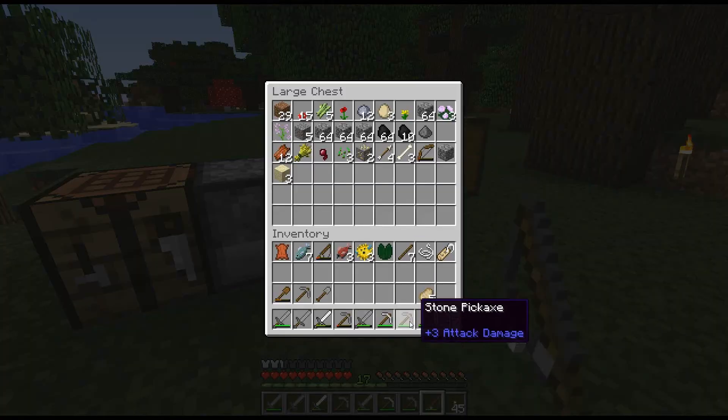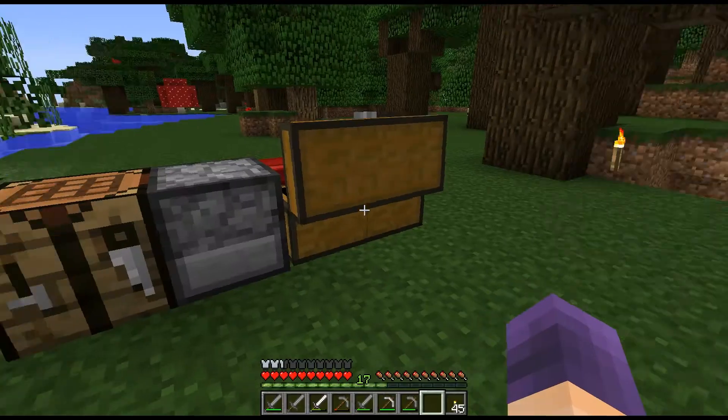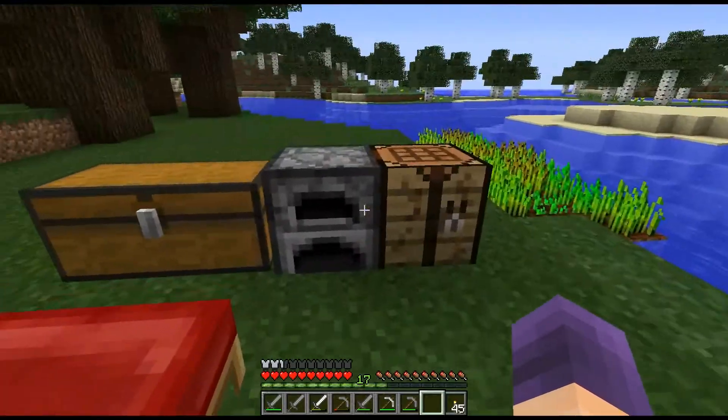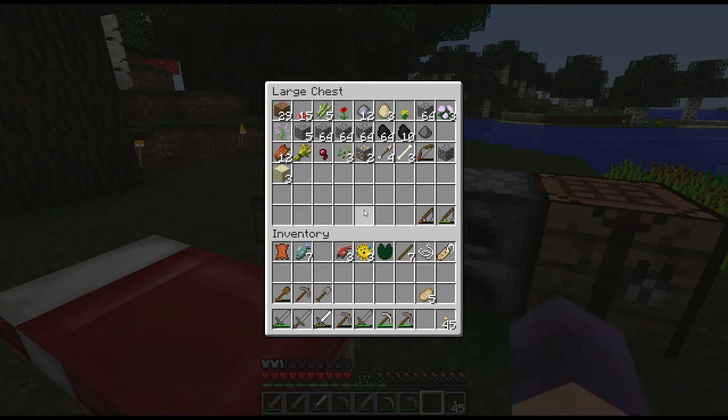All right, I'm pretty excited about it. We can put our fishing rod away - I keep saying pole. And we can enchant them too, so that's going to be great.